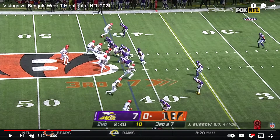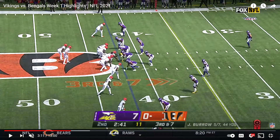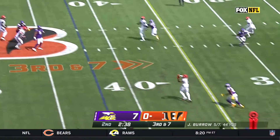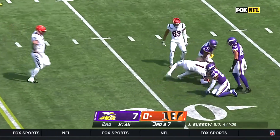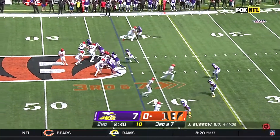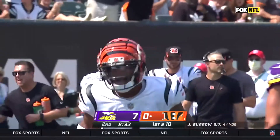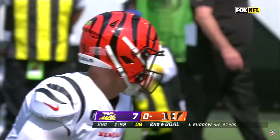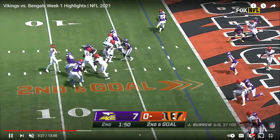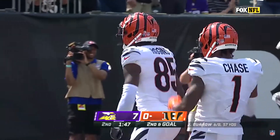They're going to run a double-A gap blitz where they don't even shade it before the snap — both linebackers are playing tight but aren't up in that A-gap; they'll both end up coming. Cincinnati has a good route on the bottom by Chase where he starts outside, cuts it back in, gets the ball and gets past the sticks. The ball was a little bit behind Jamar Chase and not on his numbers, but you can live with that. They go all the way down to second and goal where the linebackers and linemen are unable to track, and Higgins finds that seam and gets the touchdown.